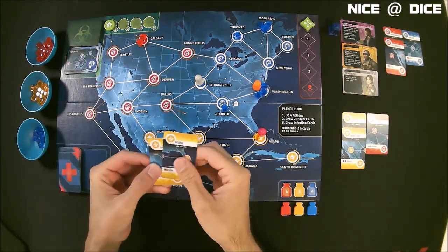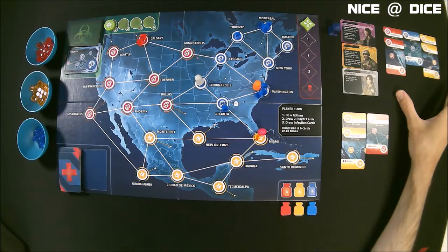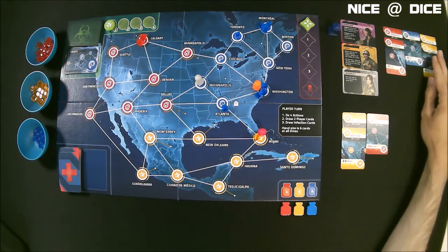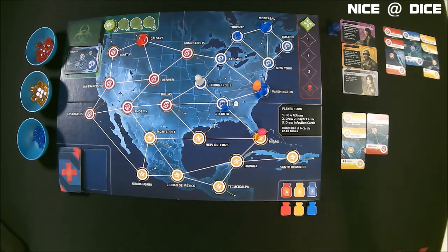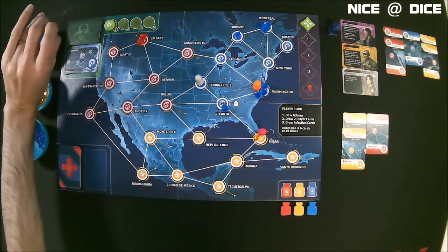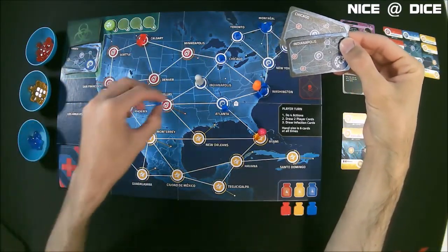Now we draw two cards — we got two yellow cards: New Orleans and Miami. I am at five cards here, so that is just one card away from reaching my hand limit. I'm noticing I have access to four yellow cards between these two in my hand and these two here, so that would be good to go ahead and get that cure for yellow. Now we do the infection step — we flip over a couple of these cards and add cubes to the board. We're going to add one to Chicago and one to Indianapolis.